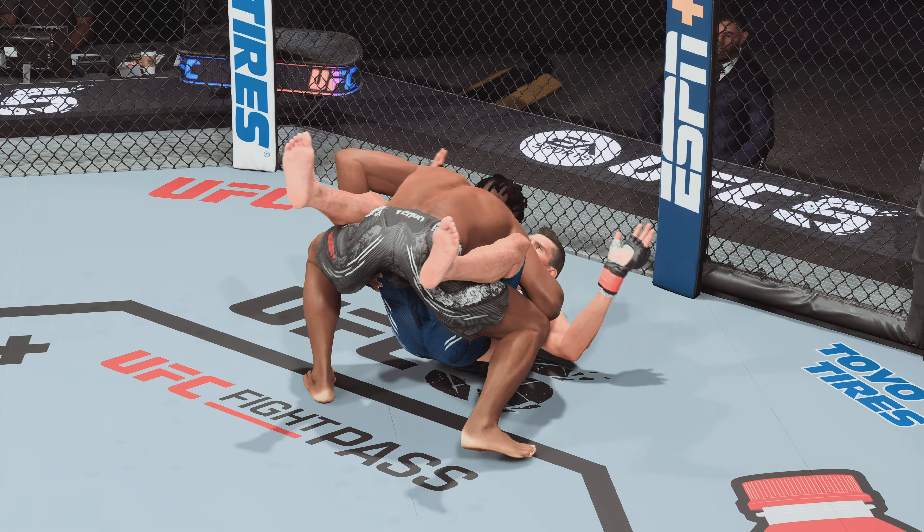Another strike lands. He lands a huge knee to the body. Connected with a solid punch right there. Another big punch. Just over three minutes to go now. Side control — a lot of options at his disposal from here. Great job being busy off of his back. Lands a beautiful strike from the bottom.